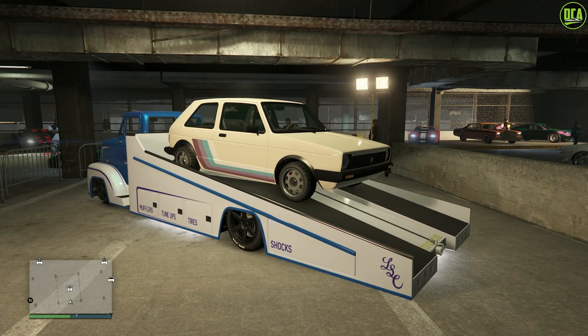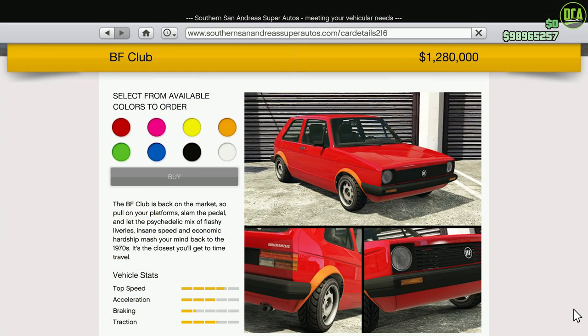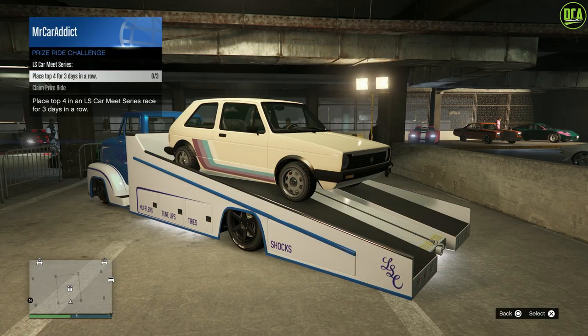The current prize ride for this week is the BF Club. It's primarily based on the VW Golf Mark I and has a normal price of just under $1.3 million. To get it for free this week, you have to place top four in an LS Carmate Series race for three days in a row.